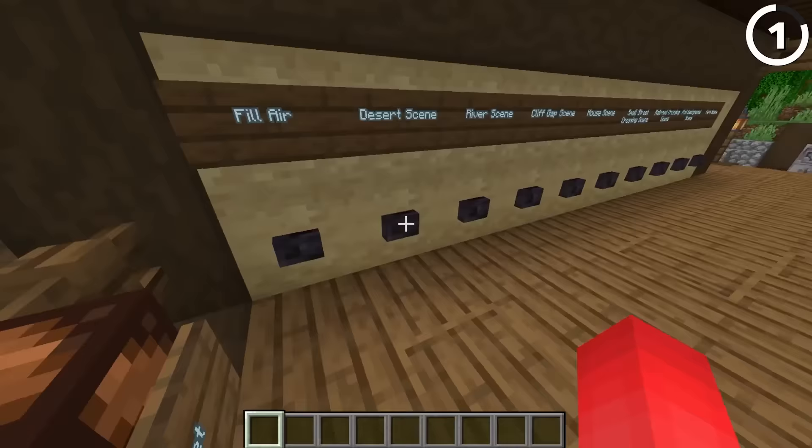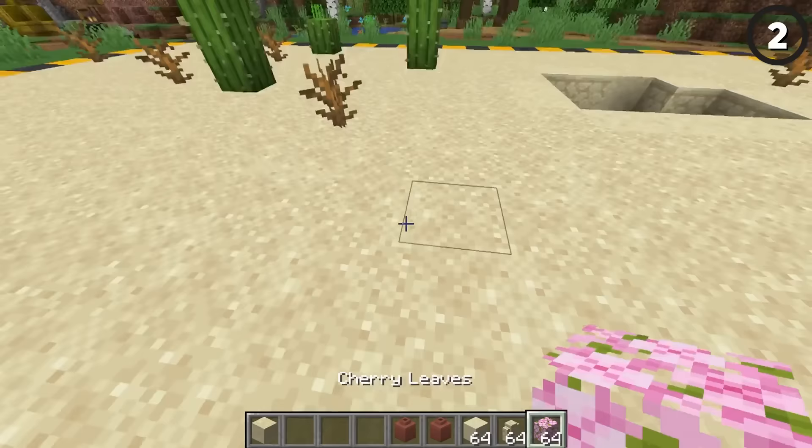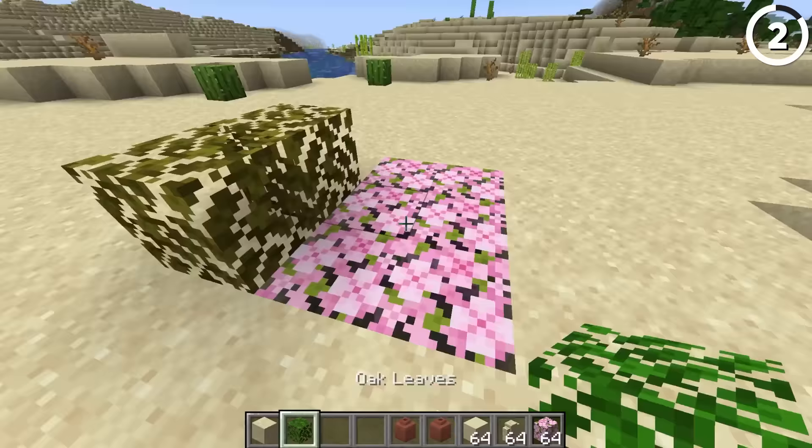Now I want to switch this over to a desert scene, to show you how well the cherry leaves can actually work in this biome. By just switching out your sandy floor for a couple of cherry leaves, you have the perfect natural-looking carpet. Best yet, the cherry leaves actually don't change with the desert color map, unlike regular leaves — you can see which one looks better.